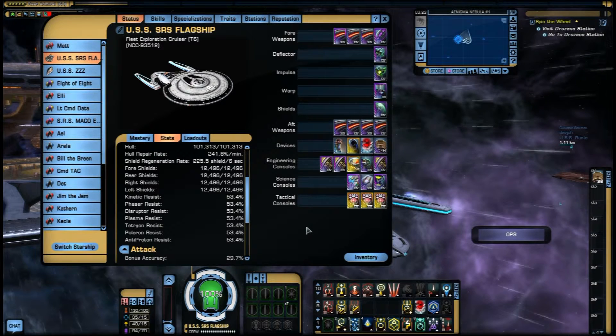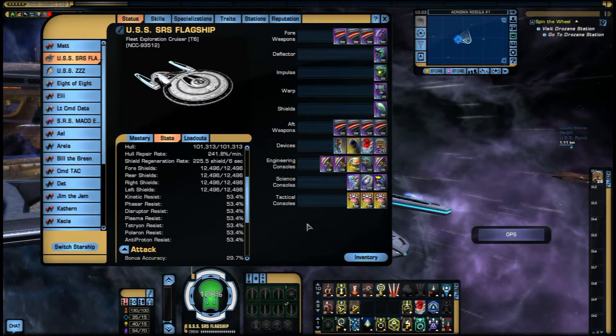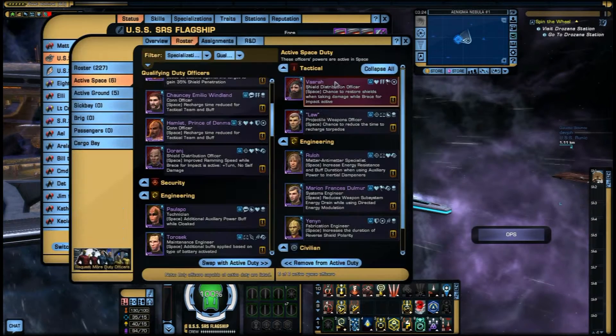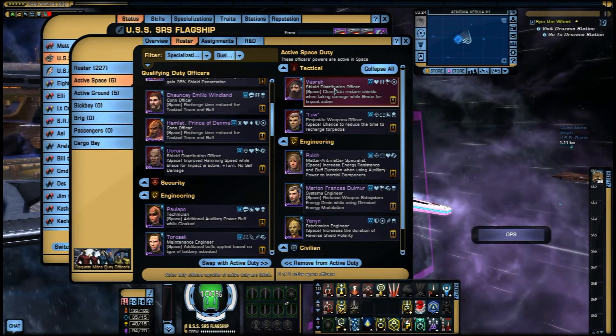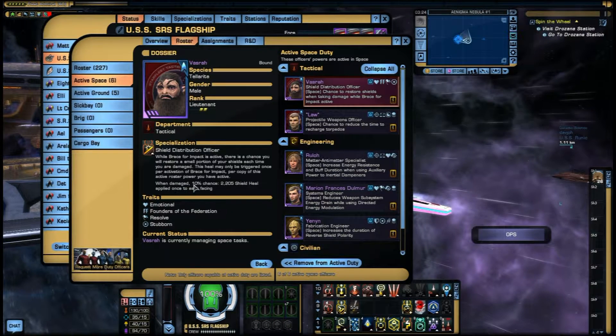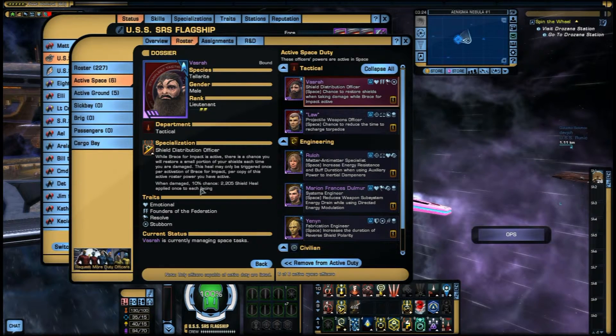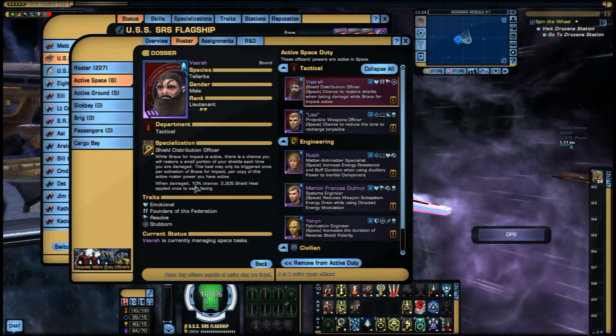Don't think that just because RSP is up you shouldn't try to rebuild your shields, because they will go down quickly if you don't. Next is Brace for Impact with the Shield Distribution Officer — chance to restore shields when taking damage while Brace for Impact is active. This gives you a 10% chance to get a pretty reasonable shield heal. It's not much of a chance, but it happens more often than you perhaps realize.